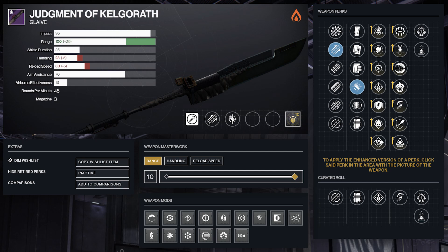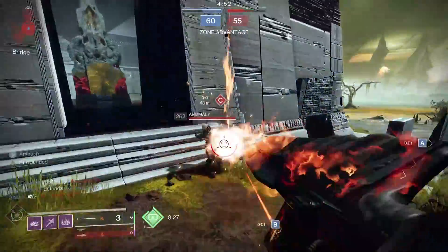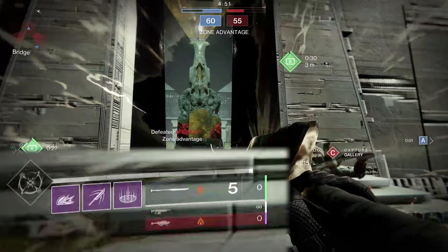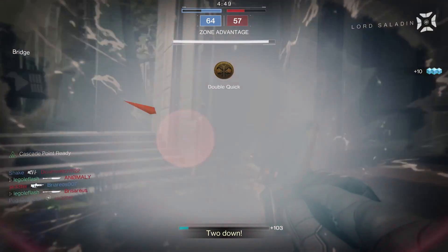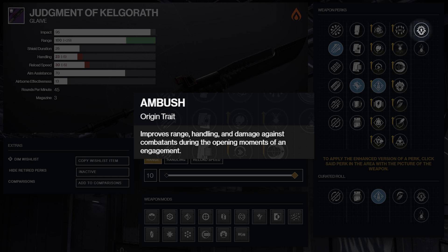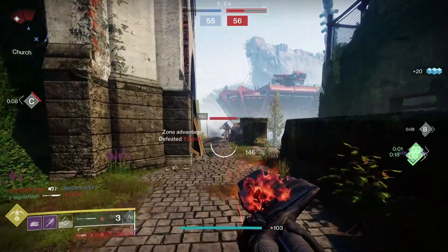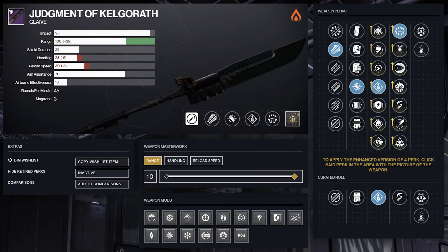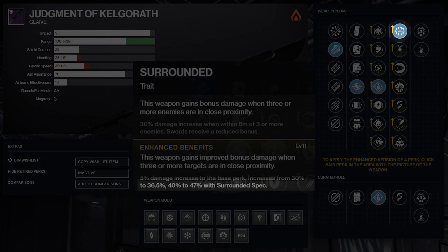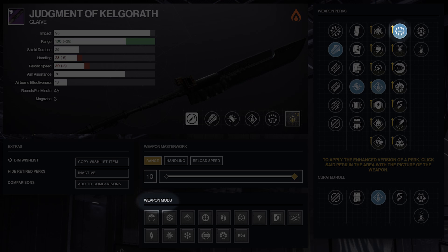Next up, I highly, highly encourage you to run Overflow. It's incredible with this build. As you're getting your one-shots, you're walking over their ammo and auto-reloading your next shot, even overflowing the mag up to 8 rounds. So don't feel like you have to enhance this perk because just getting 8 shots is crazy. The Ambush origin trait doesn't increase your damage at all in PvP and your range is already maxed, but the extra handling could be nice for your first engagement. Then finally, the key to it all: Enhanced Surrounded. A 47% damage buff to the glaive projectile when you are within 15 meters of three enemies. It must be enhanced — the normal version of Surrounded only gives 36.5%. Just a reminder, the Surrounded perk was updated this season so that Surrounded Spec is integrated into the perk, so you don't need that mod anymore.